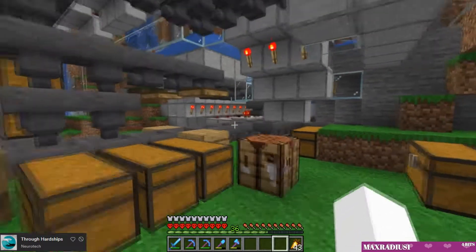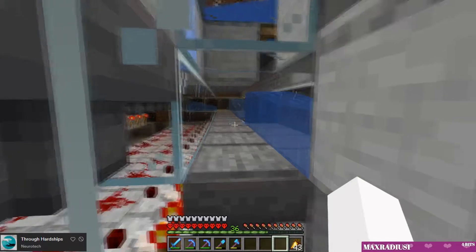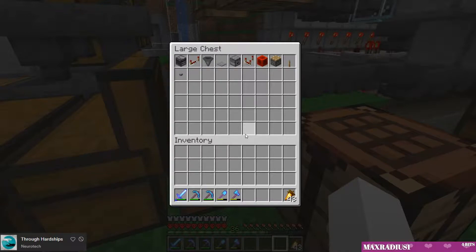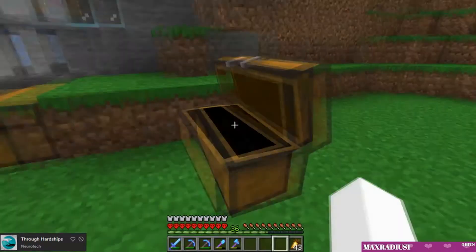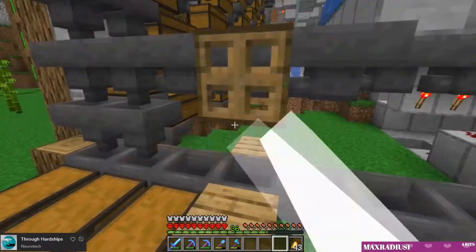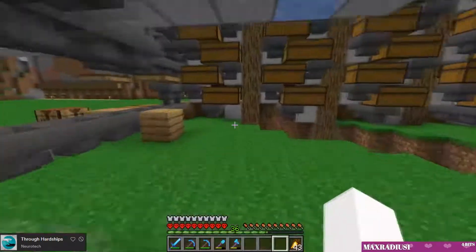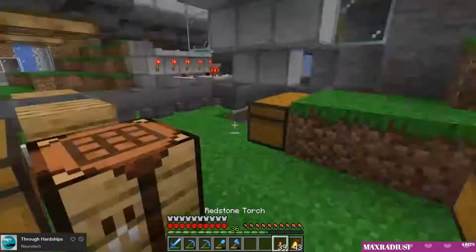We're missing some items — something's gone wrong. It looks like there might be incomplete stacks of items in the filters. Oh — the torches, there definitely weren't enough torches in the filter, that's why there's no torch there. That brings us to one item missing from this slot, and then that one's correct. Let's load it up with torches.